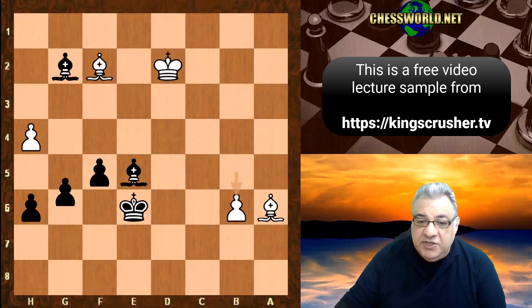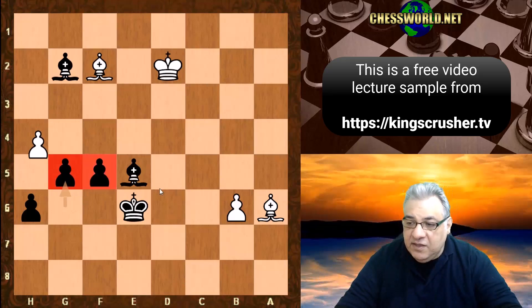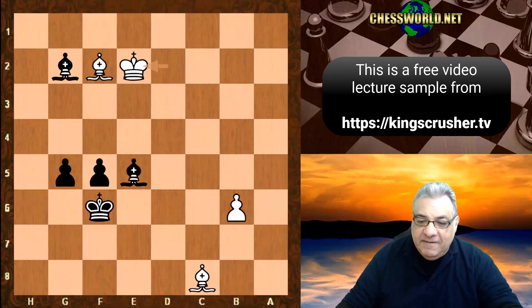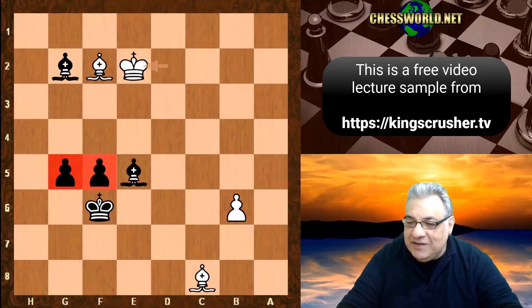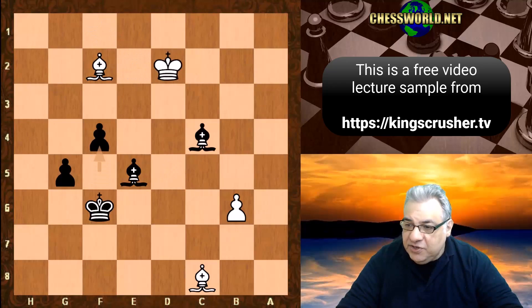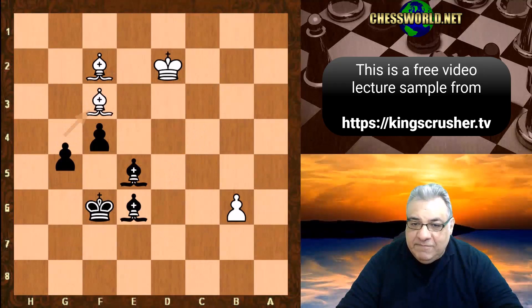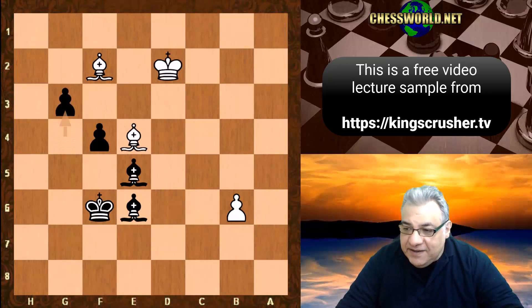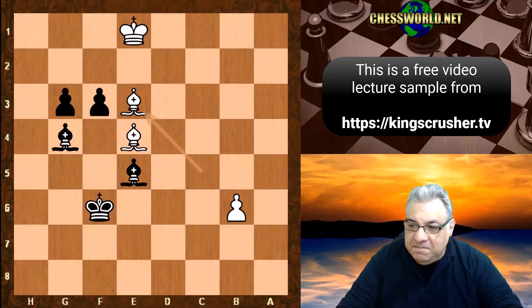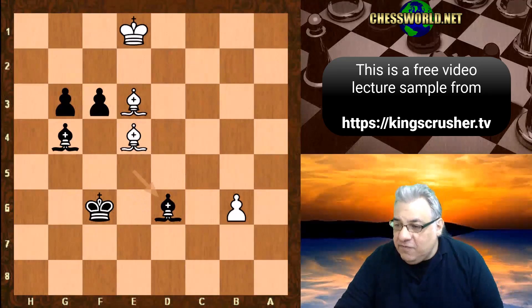The connected pawns — that's their power. h takes h, Bishop c8 check is now under less harmful circumstances; there's no undermining, the pawns are still connected. Bishop c6, King f1, Bishop d5, King e2, Bishop c4 check, King d2, f4 — they're being pushed. Bishop g4, Bishop e6, Bishop f3 — they're being pushed again. Bishop e4, g3. Now one has to be careful: g3 is good, Bishop g4, one step at a time. King e1, f3, Bishop e4 — now Bishop d6, a very careful move.